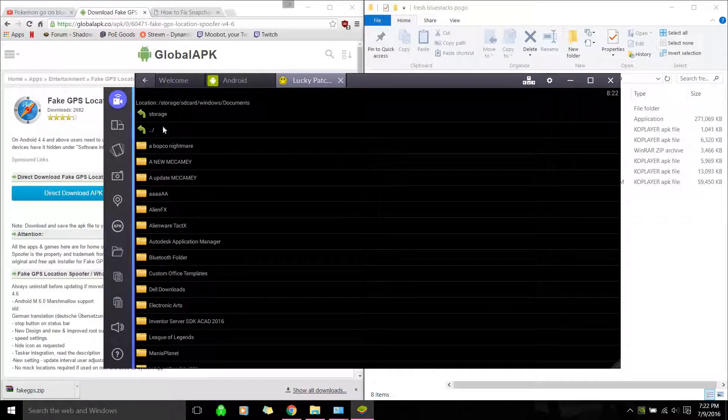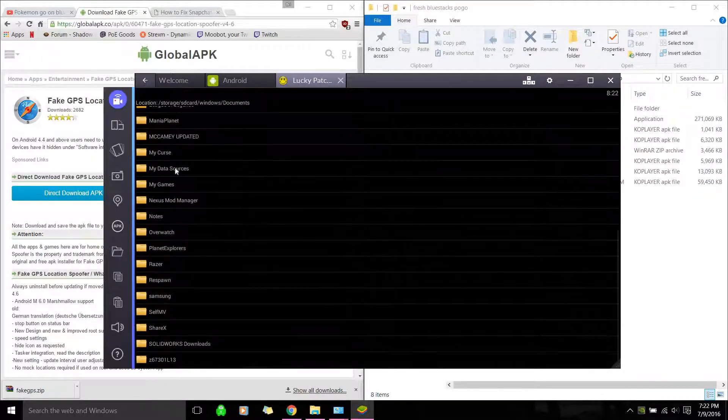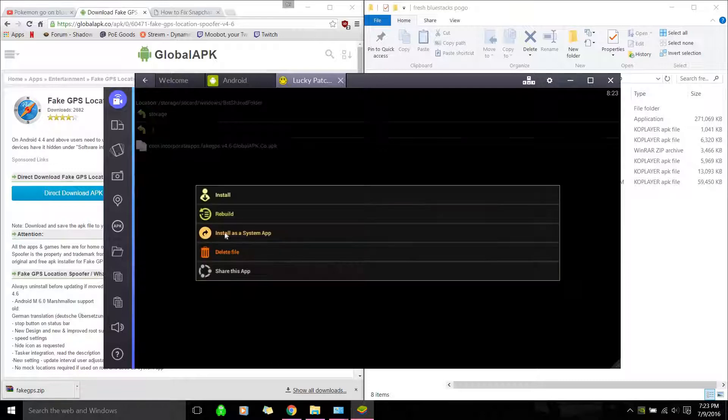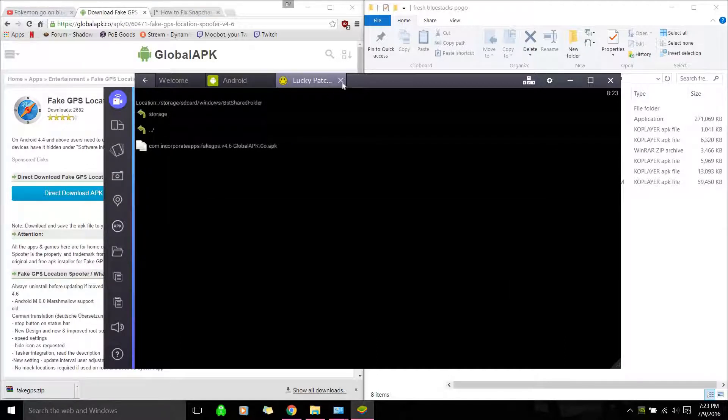So we're going to install it as a system app. After you find your fake GPS, just click it and we're going to install — make sure you click this one, not just Install. Install as a system app. Do you really want to make this application a system app? Yes. Please reboot to apply changes — I'm just going to hit No for now and close this out. Then we're going to manually redo it.